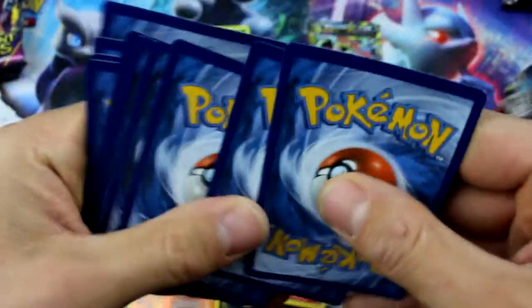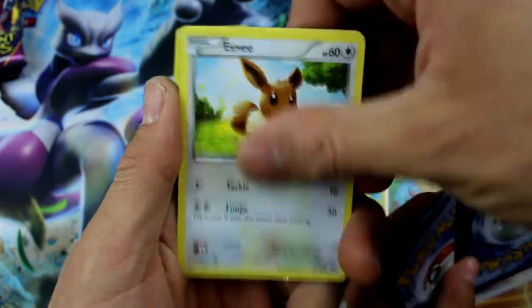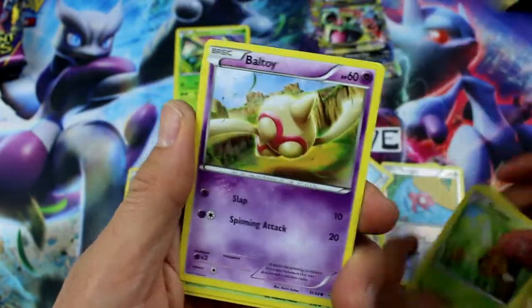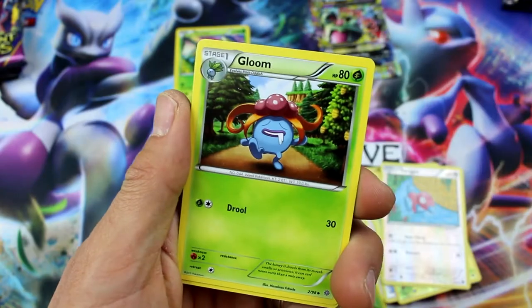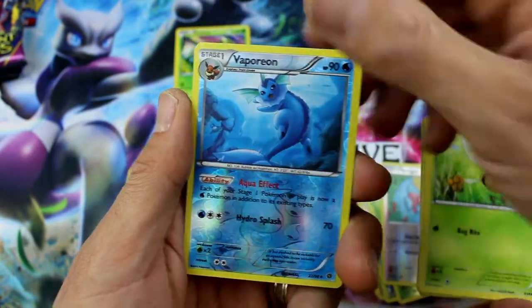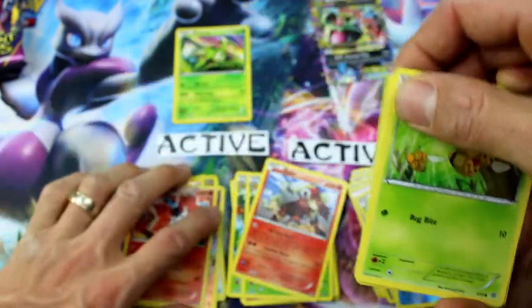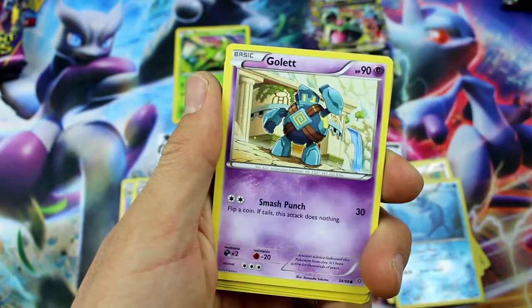Delinquent, Meowth, Eevee, Porygon, Ball Toy, Gloom, Hex Maniac, Ampharos Spirit Link. Reverse Holo Vaporeon — and a Volcarona Holo Rare! I've never seen that card. That's a really good card. That one's pretty.